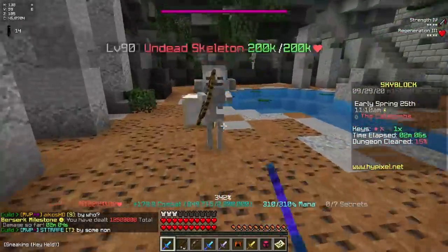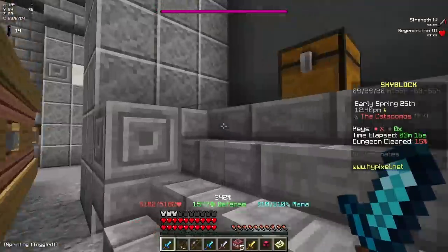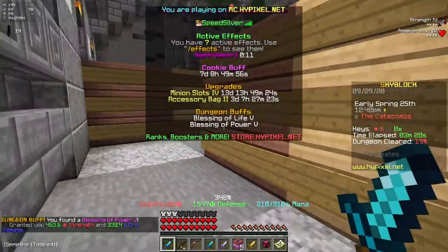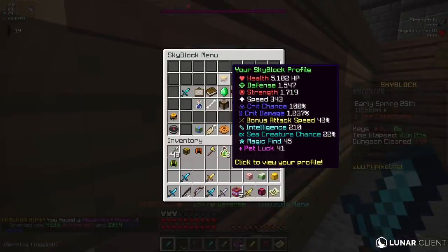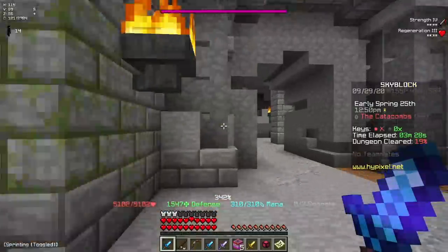One-tapping floor 4 mobs is quite nice, I'm not going to lie. Look at this — 1.7 mil already. Okay, we have a chest hit. Please give me a Blessing of Power. Yes! Blessing of Power 5. I have so much strength — 1,700 strength. What is going on? I'm going to be dealing 2 mil damage now, I think.